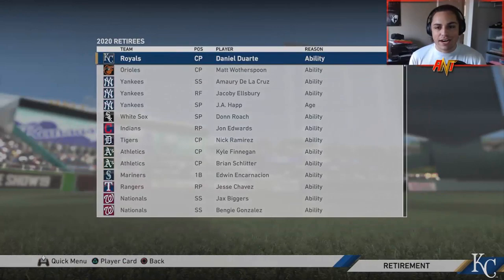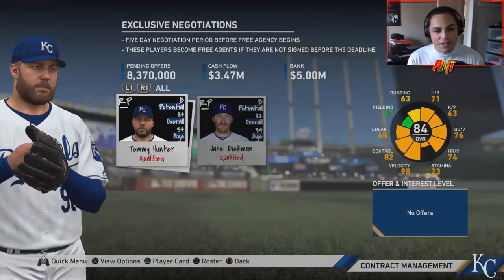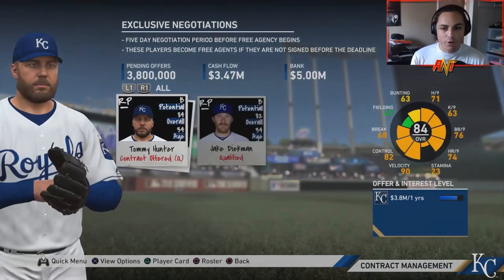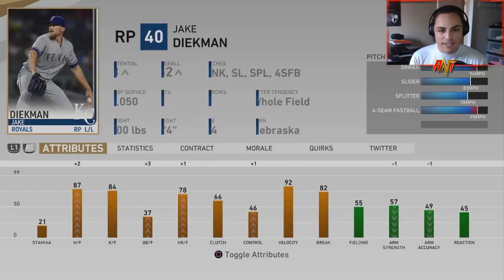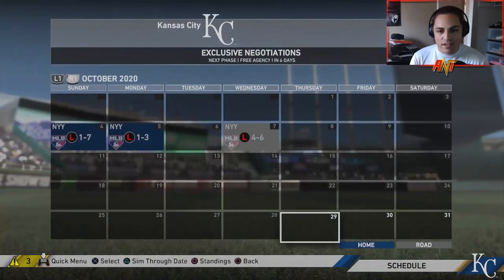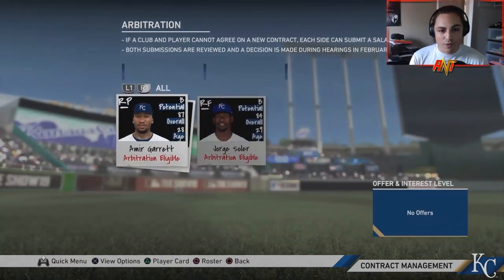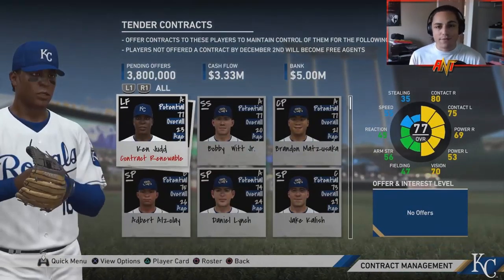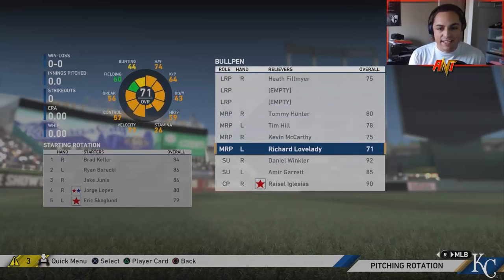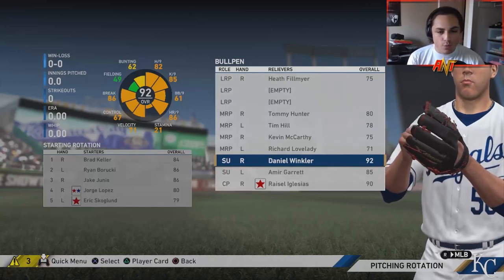The Phillies defeat the Astros. For offseason negotiations: giving Tommy Hunter one more season — he's been clutch for us. Letting Diekman walk since we have quite a few lefties. Arbitration players all get their contracts. Heading into Season 3 we didn't change too much — the only addition was Daniel Winkler. Bobby Witt Jr. is close to being ready to join us, and I'm thinking about trading Nikki Lopez to open up second base for him.